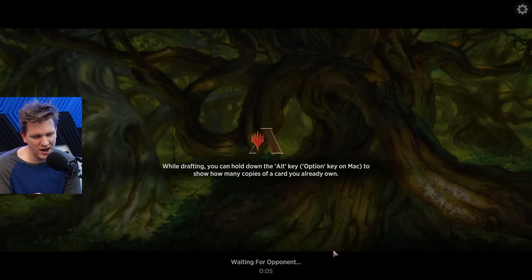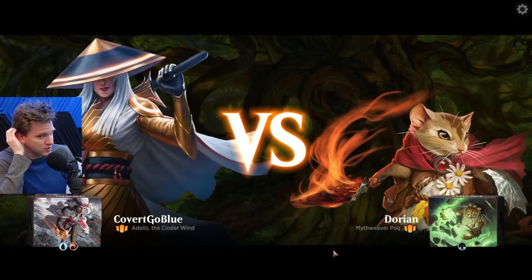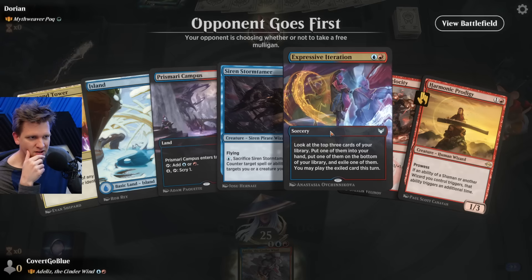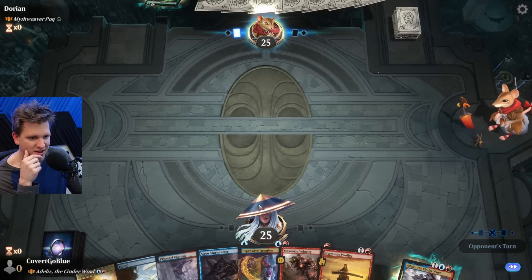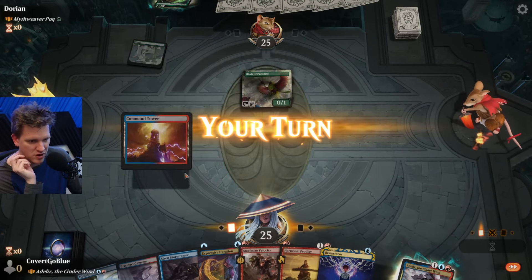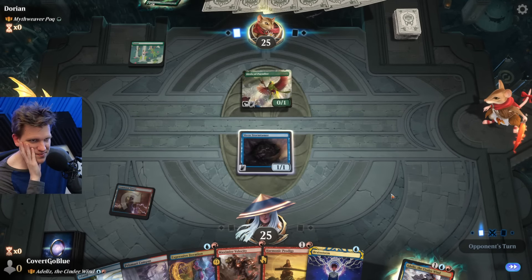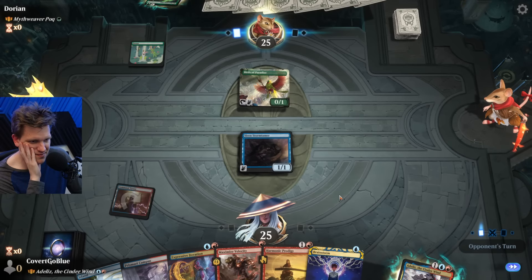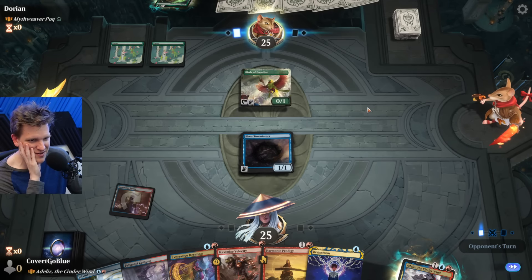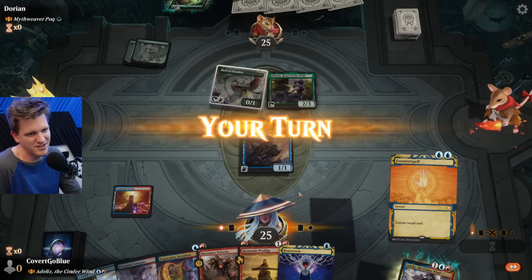We've had below-average games but we have one win, so that was nice. Mythweaver - not known for flyers or removal. We're on the draw but at least we have a fine hand. They have turn one mana dork which is already disastrous. Green is so broken in brawl - Birds of Paradise, the Lighted Halfling - it's stupid.